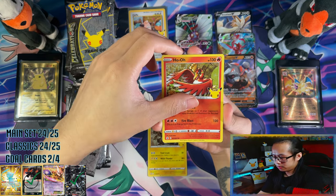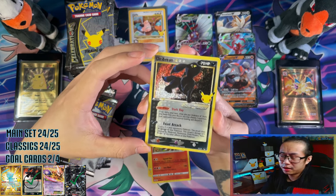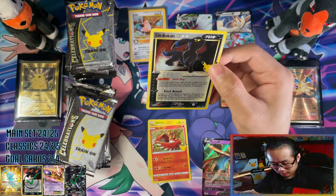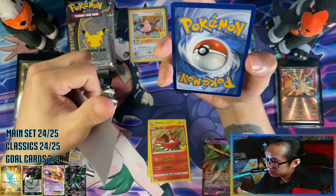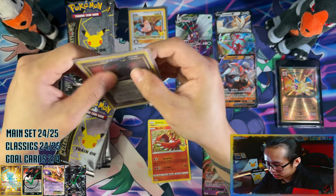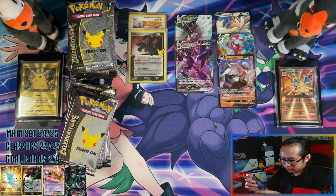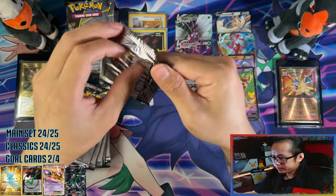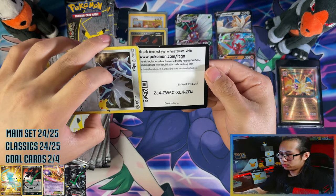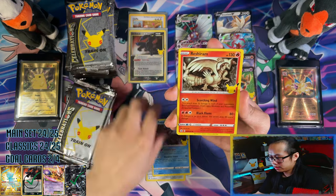Second run — woohoo! Another Umbreon, my third or fourth one. The centering is top heavy though — dammit. At this point all of these doubles I can pull, I'll take them just for the sake of getting better centering, better conditioned ones, for future reference if I want to grade them. What would be funny is if I pull way more Charizards than I do actually pulling one of the last two that I need.